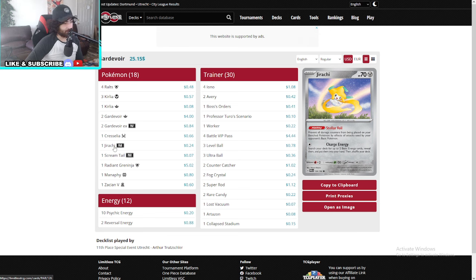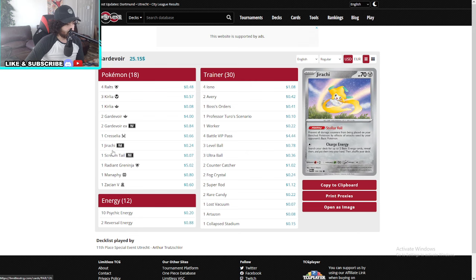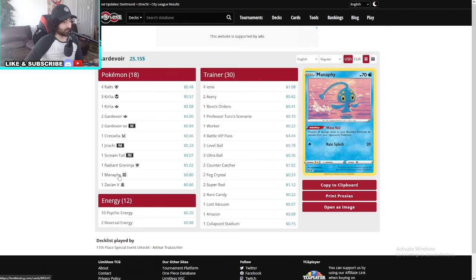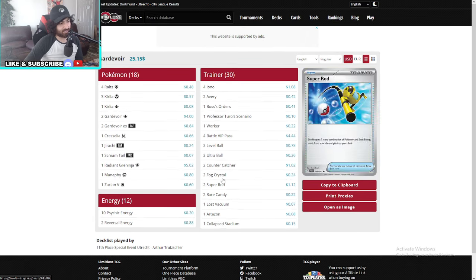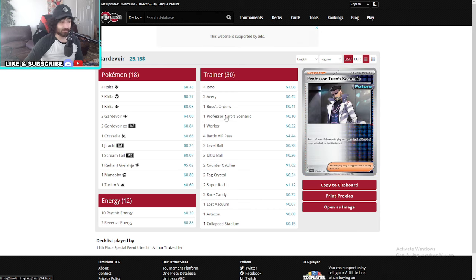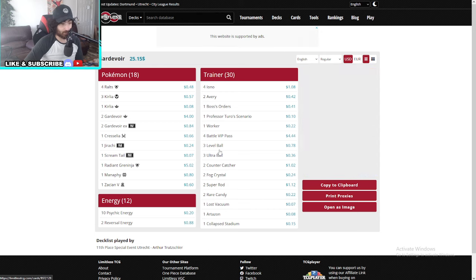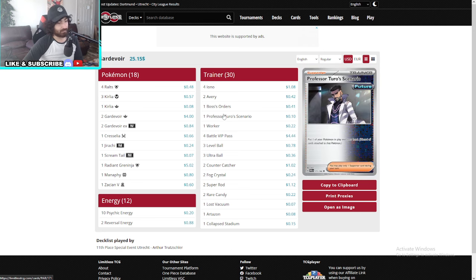We still saw this topping, and I'm also going to show you Tord versus Gardevoir and the genius of his deck. We got Jirachi, Scream Tail, Radiant Greninja, Manaphy, and Zacian V — pretty basic Gardevoir EX deck. Nothing crazy. There's one Turo. No switches, so only one Turo to save us. We're running two Avery which is big — good for the mirror match.